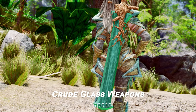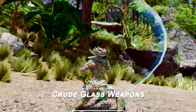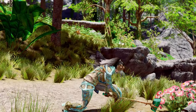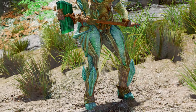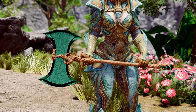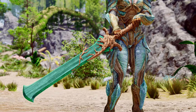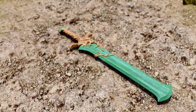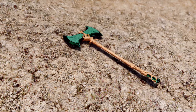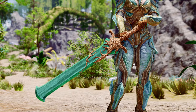Next up is the Crude Glass Weapons mod. This mod adds three new weapons to Skyrim: a greatsword, a warhammer, and a greataxe. These weapons feature custom handcrafted art and use SSE's multi-layer parallax shaders to create a transparent and refractive appearance. The mod offers 1K, 2K, and 4K texture options, and an optional leveled list edition. The weapon stats are nearly identical to the standard glass series weapons, but the crafting recipes differ, reflecting the high value of the items.